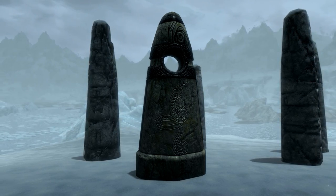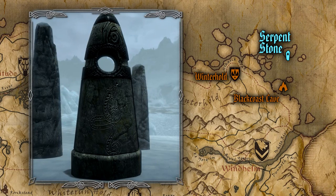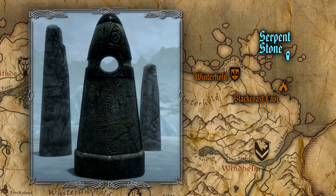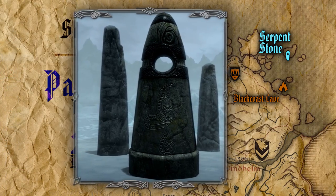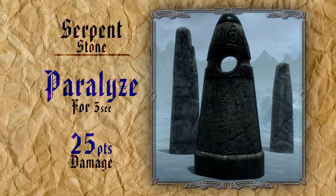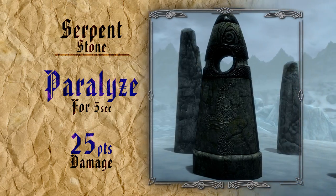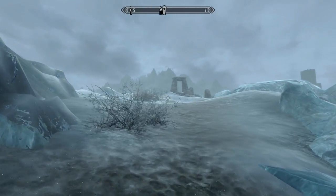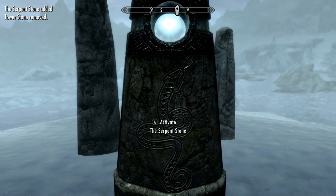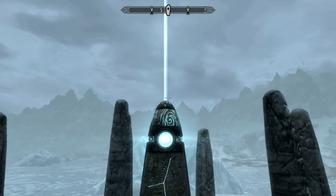Next up is the Serpent Stone, located directly east of the College of Winterhold, almost directly north of Black Coast Cave, on the southern tip of the most northeast island on the map. This particular stone's usefulness is slightly split between thief and mage type characters. When activated the standing stone grants you a greater power which can be cast once a day. The power allows you to simultaneously paralyze an enemy for 5 seconds and deal 25 points of damage. This is essentially a panic spell so you can get away from your enemy and put some distance between the two of you. It's not a bad power, but it has limited usefulness since it can only be cast once a day and only works on one enemy.